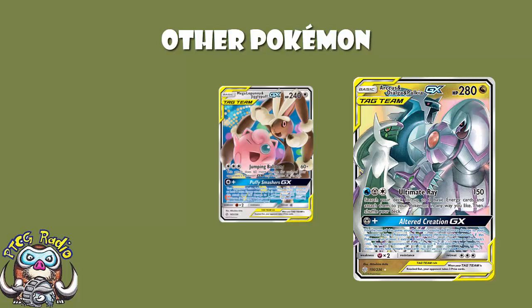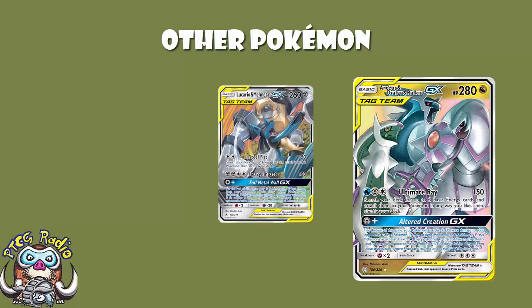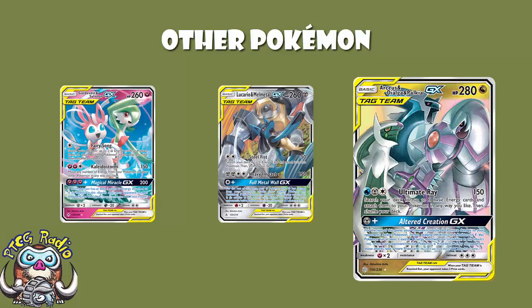Now we do also see one Lucario and Melmetal. It's all right here for the GX attack, which means your Pokémon take 30 less damage for the rest of the game. But really here, you want to be using ADP's GX attack. This is here as a counter for Gardevoir and Sylveon, because Gardevoir and Sylveon can get a very, very easy one-hit KO on ADP. That's a bad thing. But you can get a one-hit KO on them for four Energy, and they've got no answer. Once you get that KO on Gardevoir and Sylveon, there isn't really very much they can do at all. They max out at 200 damage, and even their GX attack makes you shuffle your entire hand into your deck but doesn't do any extra damage. So against Gardevoir and Sylveon, if you get four Energy on a Lucario and Melmetal, that's basically game. You can put an ADP up to accelerate the Energy, let your opponent get the KO, and then just KO two in a row for the win.